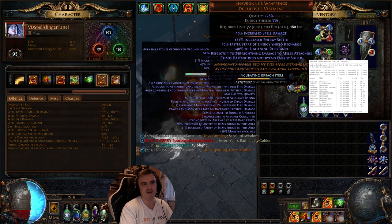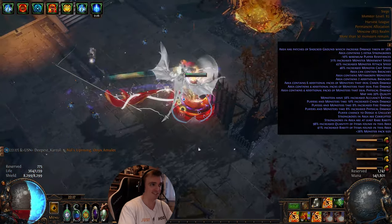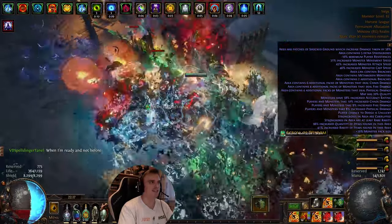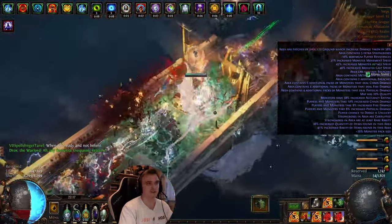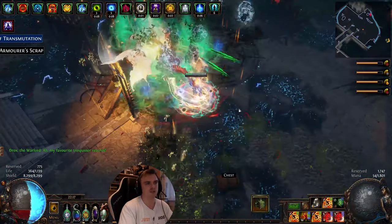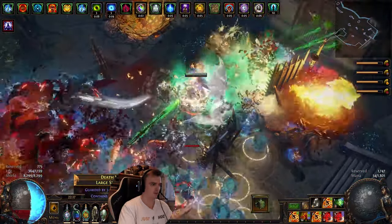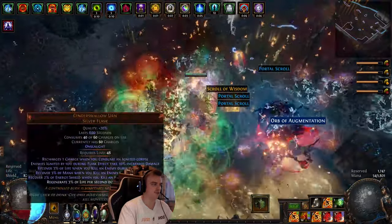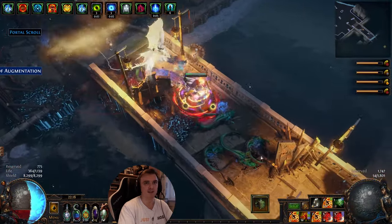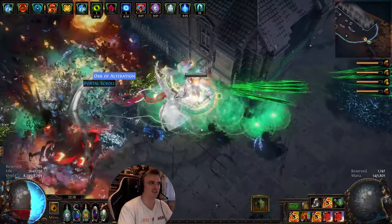Let's do some killing so you can see how this build works in T16 with metamorphs. We got our guardian so I can do another Sirus 8 — Sirus 8 is not that hard, you just need to switch out some flasks. I'm using a Jade Flask instead of my Wise Oak, and a regular Sulfur Flask instead of Cinderswallow Urn because we don't have any mobs there, so I'm just using a freeze immunity Sulfur Flask, which works pretty great.